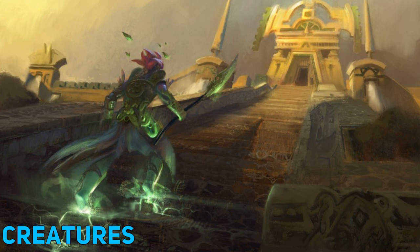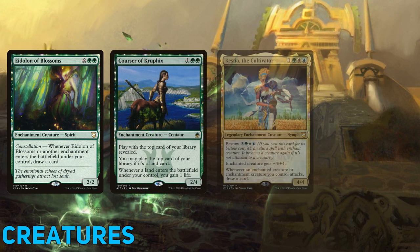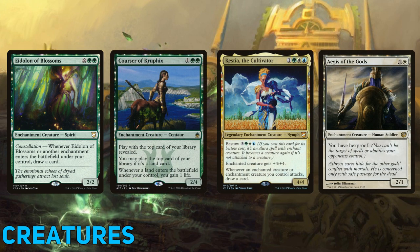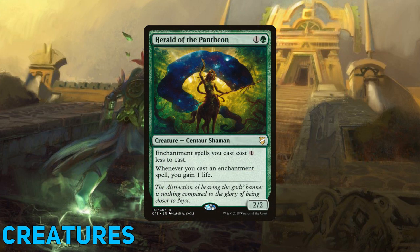Along with Eidolon of Blossoms, the deck runs a respectable amount of other enchantment creatures, including Courser of Kruphix, Kestia the Cultivator, and Aegis of the Gods. These creatures allow us to play lands off the top of our library and gain life, draw cards, and give us Hexproof respectively — no making us sacrifice Tuvasa today. These guys not only buff Tuvasa but we draw a card when we play them. That is value. Another fantastic creature here is Herald of the Pantheon — they not only reduce the cost of our enchantments but also gain us one life per enchantment we play.